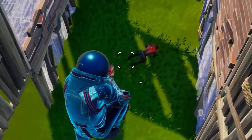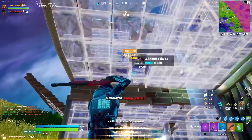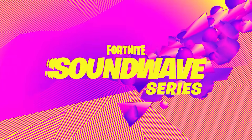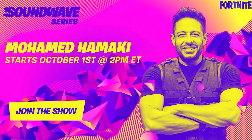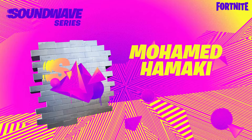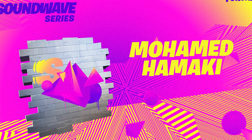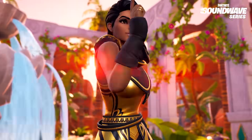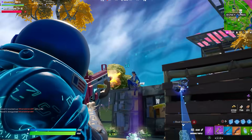With Epic Games granting five free rewards, these will be spread across two different events. For the very first event you'll only unlock one reward: a brand new musical show happening between October 1st and 3rd at 2 PM Eastern time. Once you attend the show, you'll receive a Sound Wave Series spray for free — not the most exciting reward, but it's a live event happening inside Fortnite within the next couple of days.